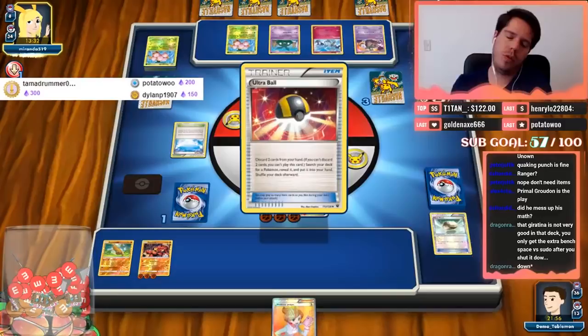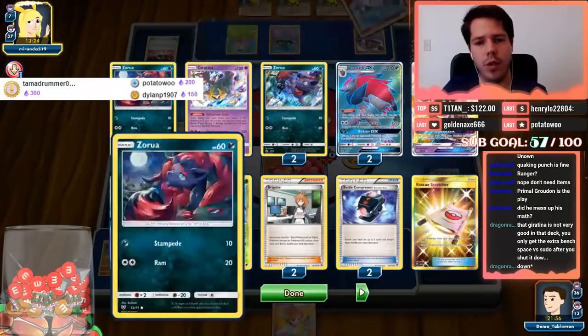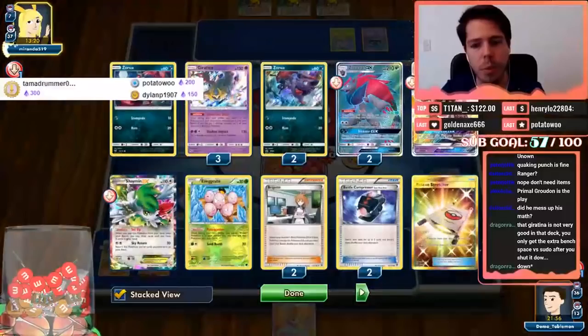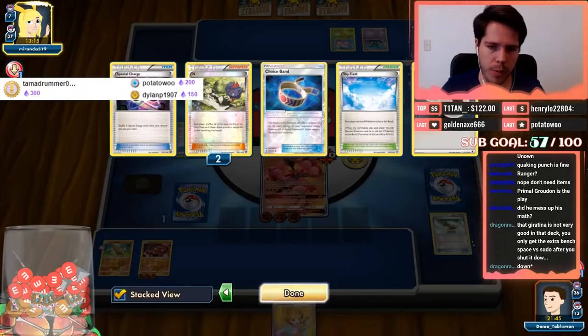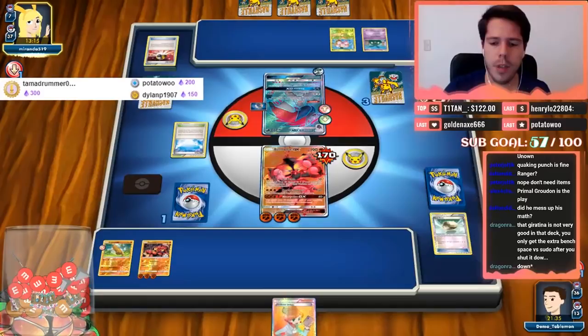To win we need: a Strong Energy (one heads flip needed), Diancie (one heads flip needed), Beast Energy (zero heads flips), Choice Band (zero heads flips), Muscle Band (one heads flip), or any combination for zero heads flips. We Juniper — if we hit a Choice Band we win, or Strong plus Muscle Band, or Beast Energy. Diancie is no longer an out because of Clefairy Key. I never did put in the ACE SPEC.